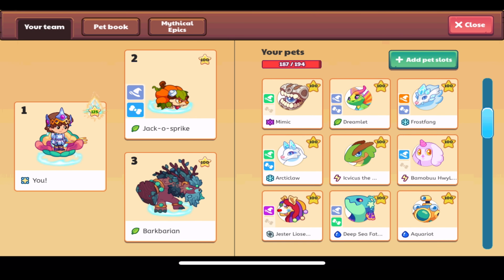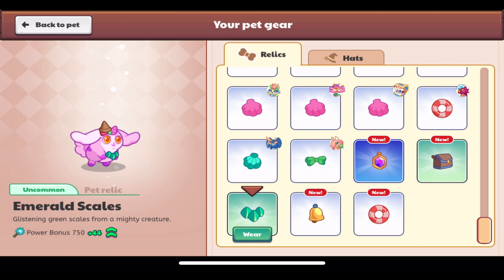We also have a new piece of pet gear — the Emerald Scales. This is a non-member piece of pet gear that was actually on the member section. It's called the Emerald Scales, it's an uncommon pet relic, and its description reads 'glistening green scales from a mighty creature' — presumably a dragon. It has a power bonus of 44 and it looks really cool on this Knee Bluff.